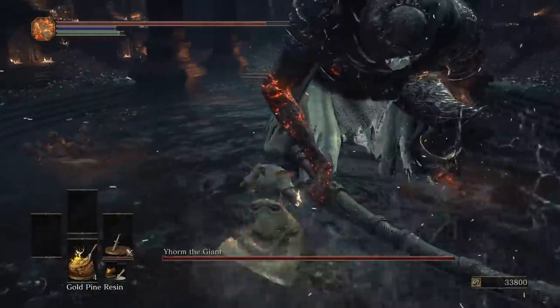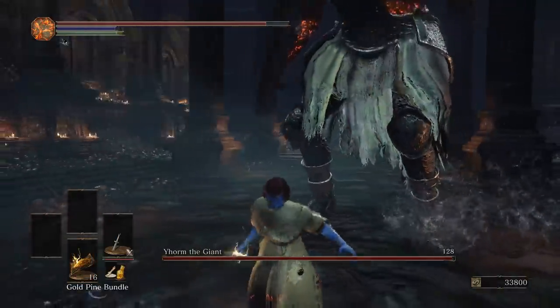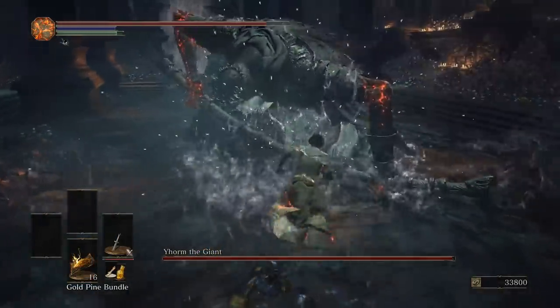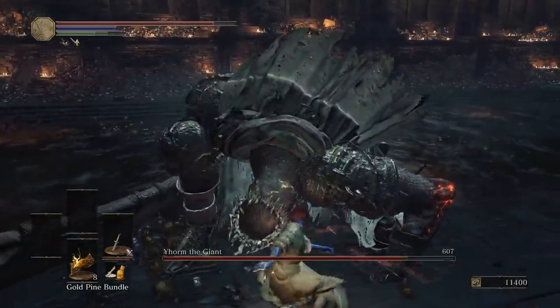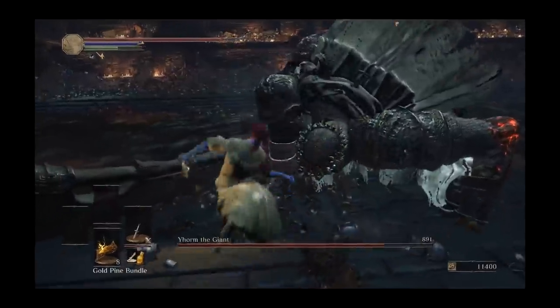You might be wondering for the riposte why we use the bundle. The bundle buff actually does more damage than the resin buff, but it only lasts 15 seconds. That's all the time I need — especially like me and your mom in bed. That's a good one. Put that one in.